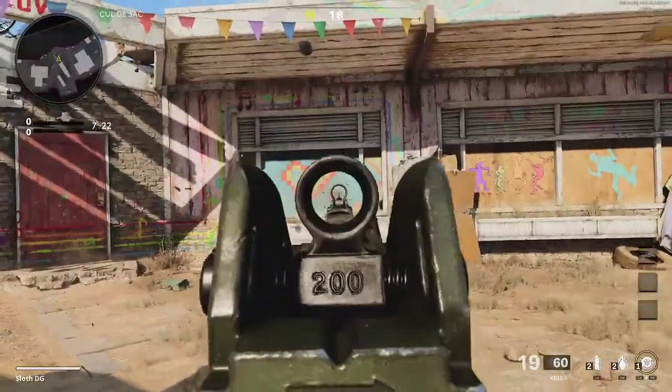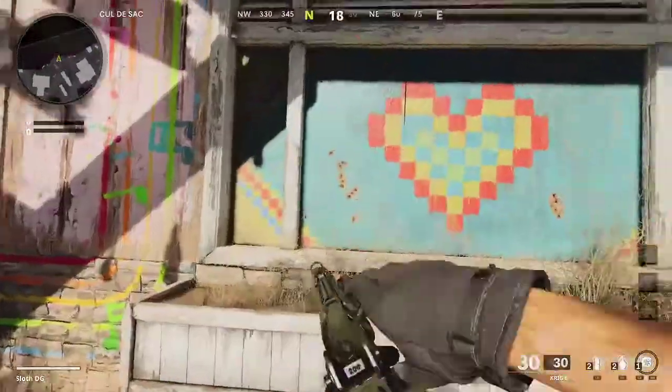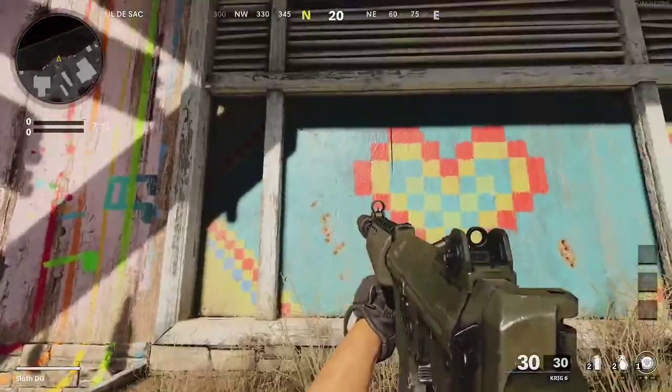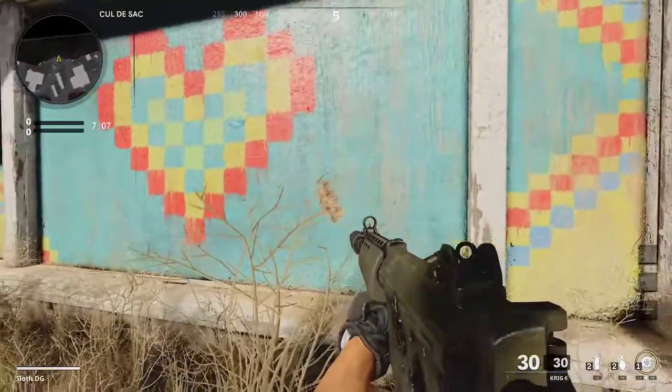And then we're going to move a bit closer. Now, as you can see, when you're a bit further away it does spread a bit more, but that's all within the body — that's going to kill your enemy. And as you can see here, all the bullets are in the same location.